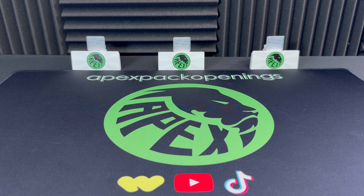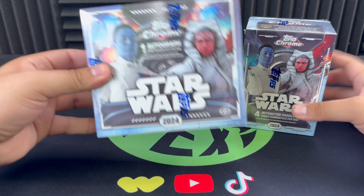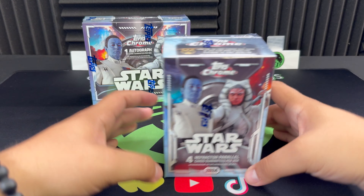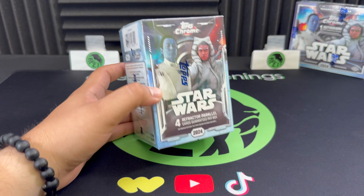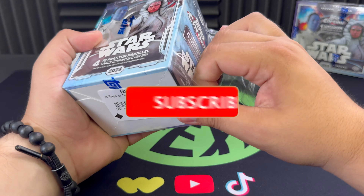What's going on guys, welcome to a brand new video on the Apex Pack Openings channel. My name is Leo and I'm here with Frank. Today we've got yet another Star Wars video — we are going to be ripping another Topps Chrome Star Wars 2024 hobby box, and we also got a blaster to warm us up. Let's put the hobby off to the side and jump into the blaster — hopefully we get some cool looking cards.